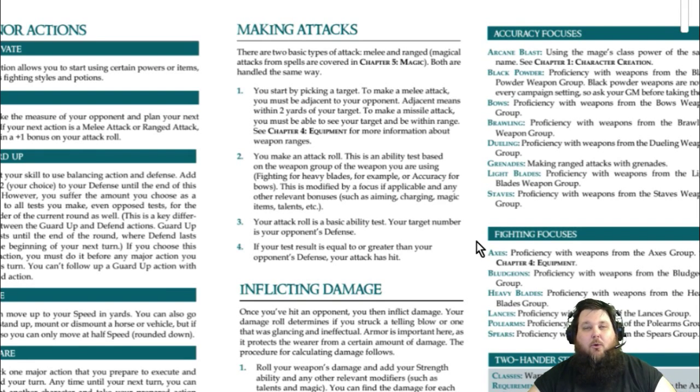When you make your attack roll, you're going to roll 3d6 — two dice of one color, and the other die, which is called the stunt die, of an off color. Roll all three, then take whatever modifier for that weapon you're using and add it in.